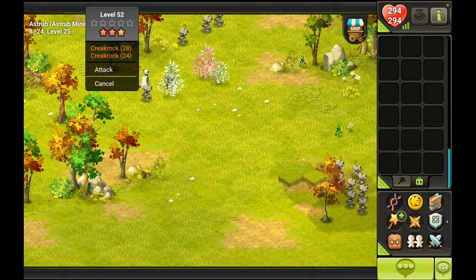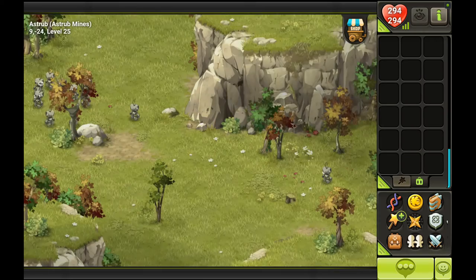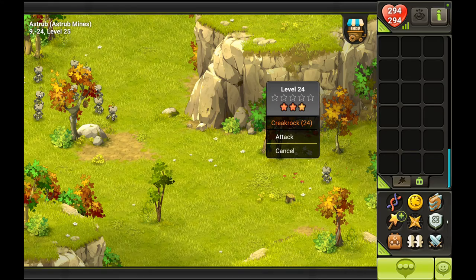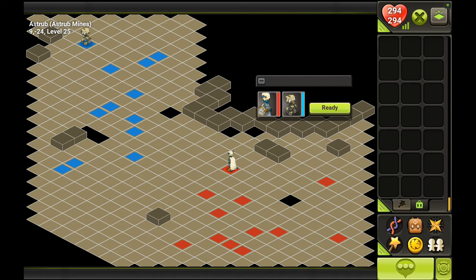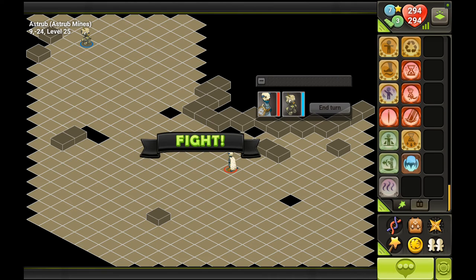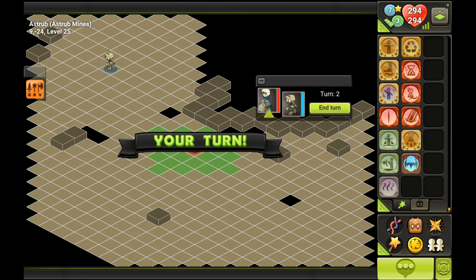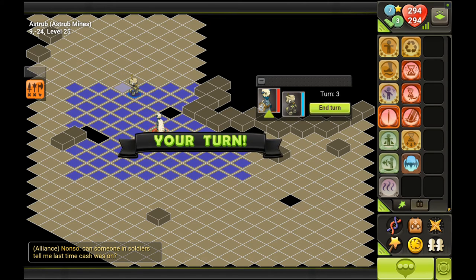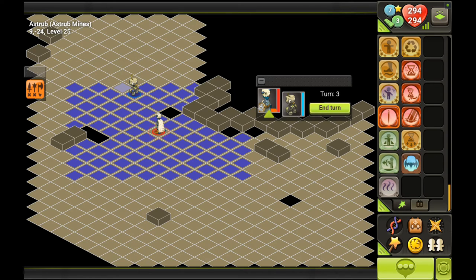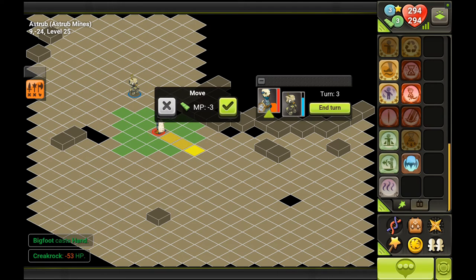We got two of them — as you can see they're the highest level monsters in Astrub, going up to level 28. This is a single Crackrock, so we can take it on and see what it looks like. This is a pretty good map — I think I could get two of them here, just sniping from afar with Hand and Temporal Dust, but one should be good enough for this video. There's also an alliance channel — the yellow one — available if your guild is in an alliance.